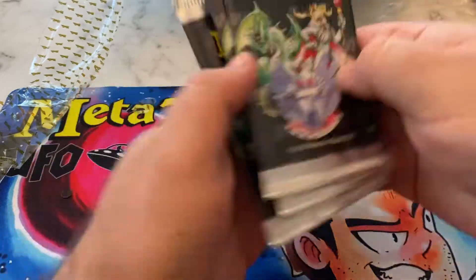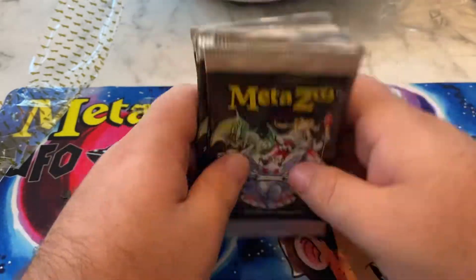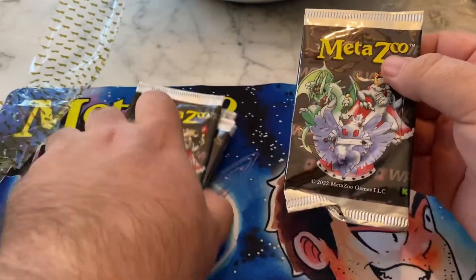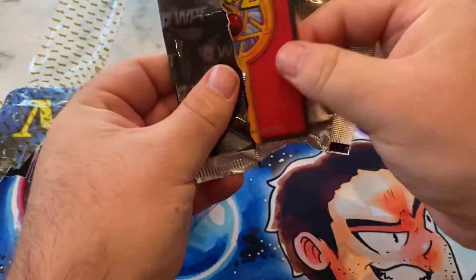Should be 10 in here — 1, 2, 3, 4, 5, 6, 7, 8, 9, 10. Yep. There is a crunched one; we'll do that one first because usually the crunched ones mean good things. It should be pretty easy to open like any other MetaZoo packaging. Very easy to open.